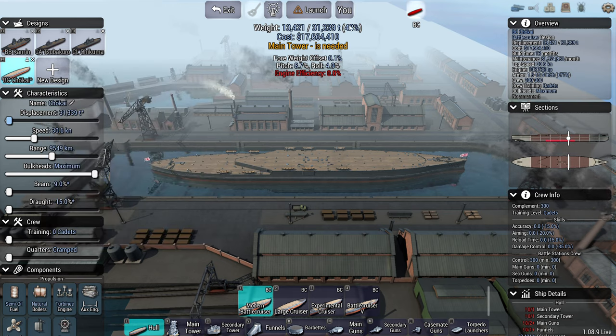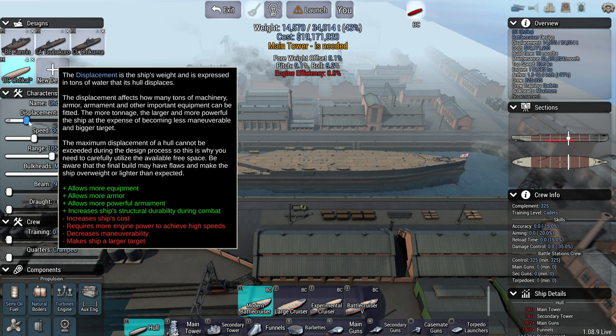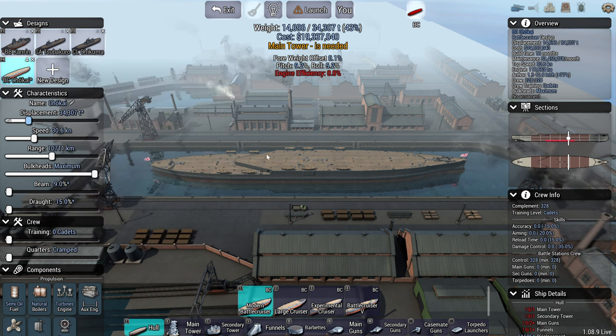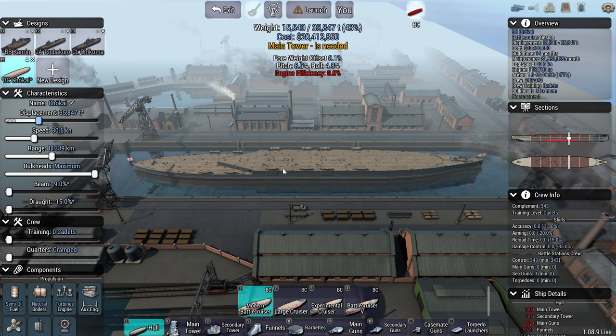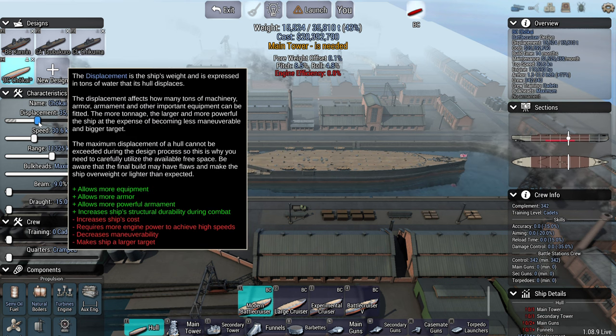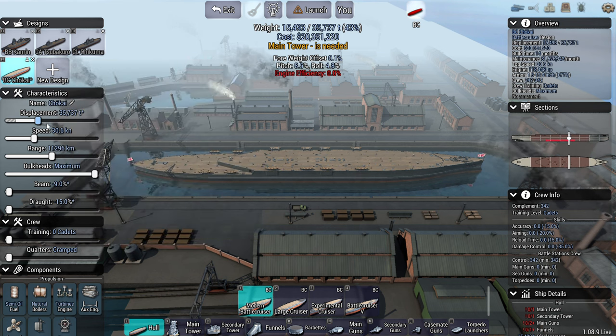If you feel like you need a bit more displacement then just put it up a little bit until you get to the point where you're happy. Sometimes you might need a slightly longer hull to fit another gun on, so you can increase your hull size just over the notch, but still keep it at the minimum that you can to reduce the amount of shots that you take.